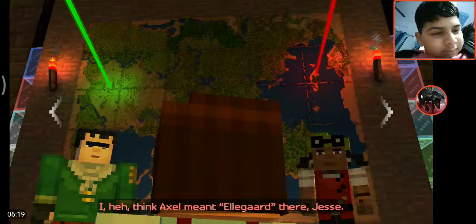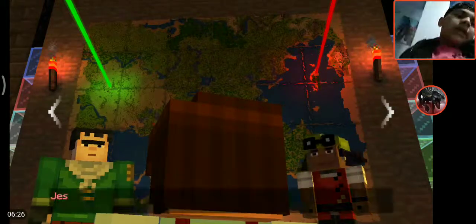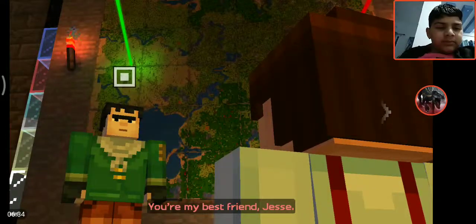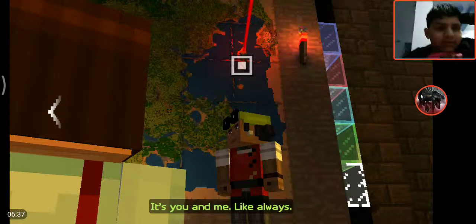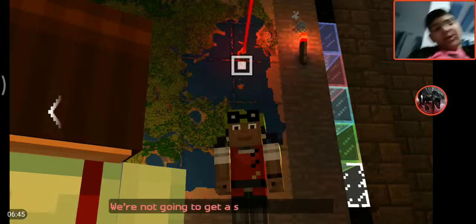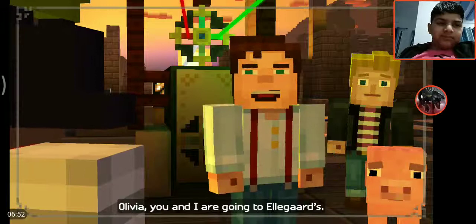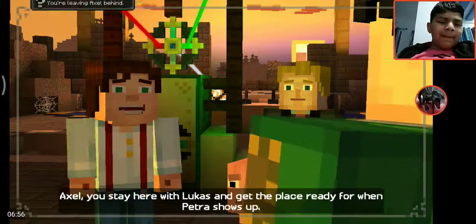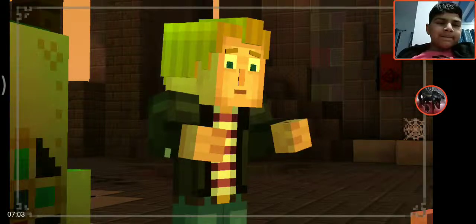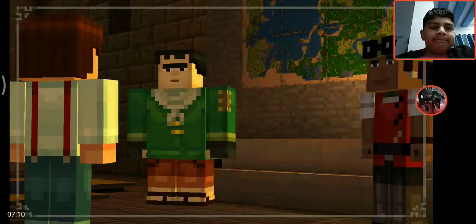I think Axel meant Eligard there, Jesse. I actually have one question — it's the clear choice to make. You've got to come with me, you're my best friend Jesse, it's you and me like always. Think about it Jesse — this is more of a gut call. Whatever decision you make... Olivia, you and I are going to Eligard. Awesome. Axel, you stay here with Lucas and get the place ready for when Petra shows up. Come on Axel, for Petra's sake. Fine, I'll do it for Petra. I'll take it.